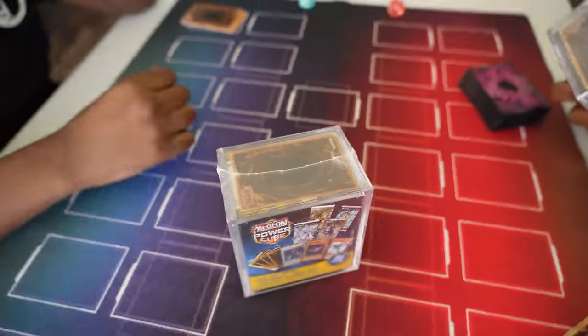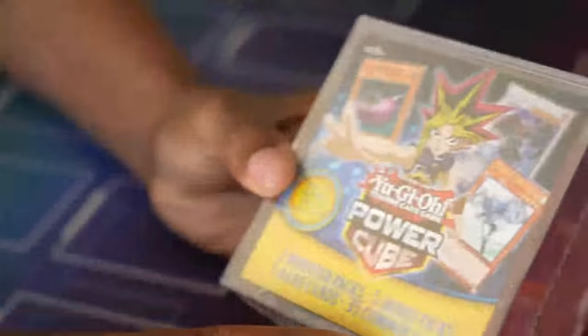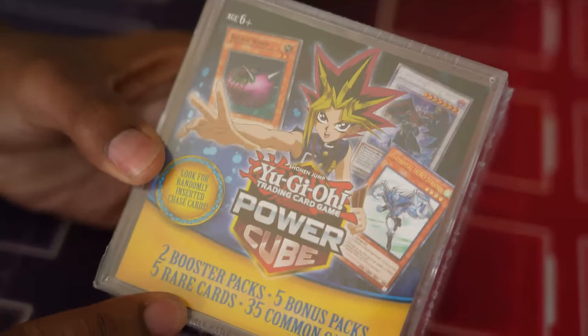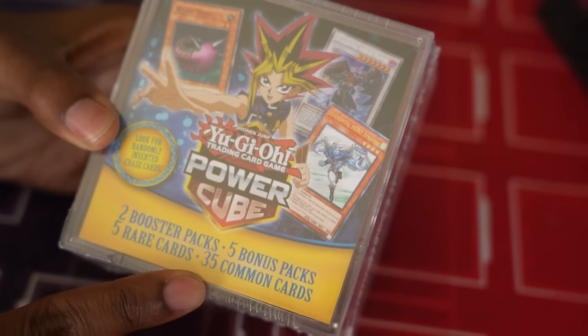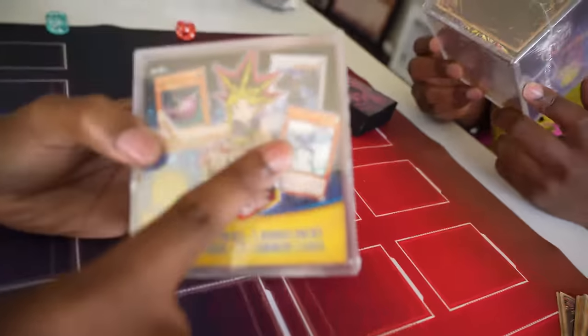These are like 15 or 16 maybe. Is it worth that much more? Well, there's two booster packs inside, five bonus packs, and together that means five rare cards and 35 comic cards as well. The two booster packs and the five bonus packs are separate from the 40 cards here. And there's a randomly inserted chase card — you can get a Blackwing Armormaster or a Stratos.